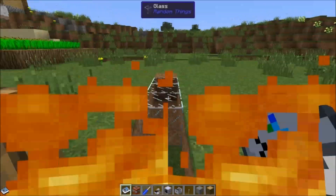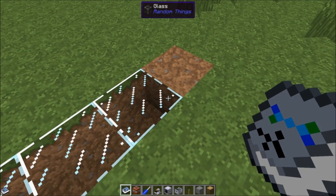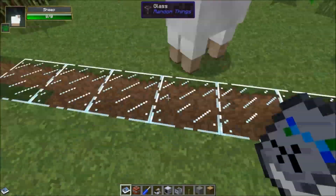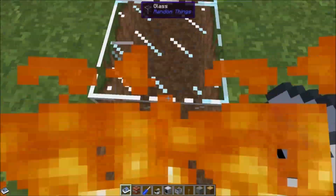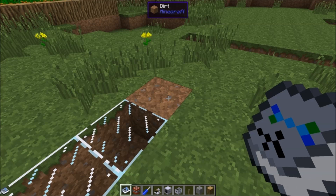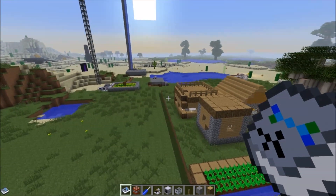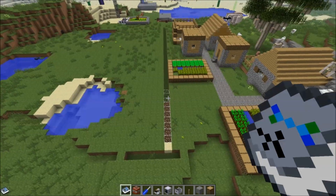It's actually turning this dirt into sand and then into glass — and it's actually going through the glass. Ray can tell me that this is what was happening underneath the solar tower as well when we turned that dirt into glass: it was actually turning it into sand and then into glass, but it was happening so quickly it was impossible to see. Because this is at such a long range, we are actually seeing it happening. Apparently the heat ray's effects do go through glass, which makes sense since it's glass and the heat ray is using a lens made out of glass.